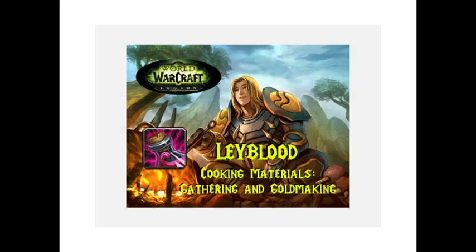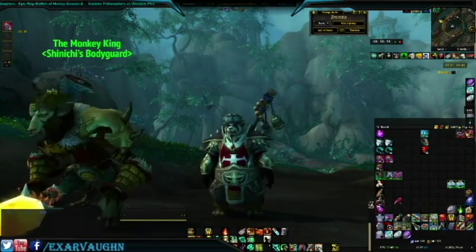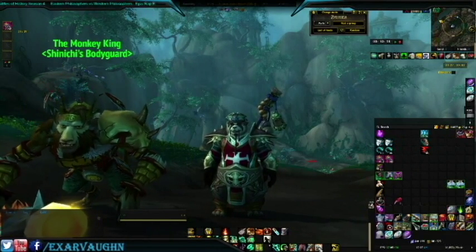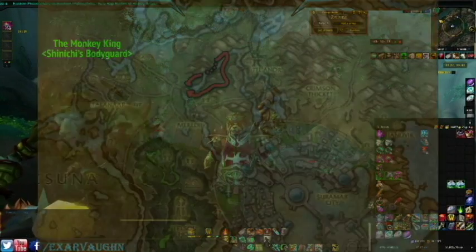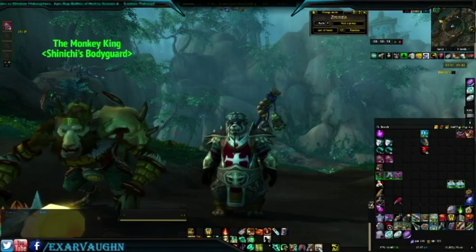Hello and welcome to another video. In this video we're farming for Layblood. Layblood drops off a variety of creatures in the Broken Isles, and a great place for level 110s comes from the Mist Hollow hunters found in the Anora Hollow, just north of Shalaran in Suramar.